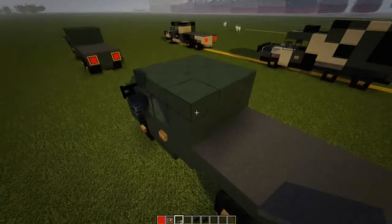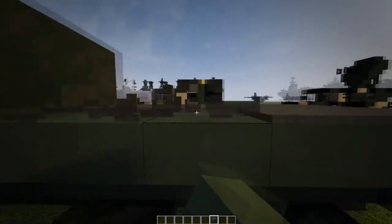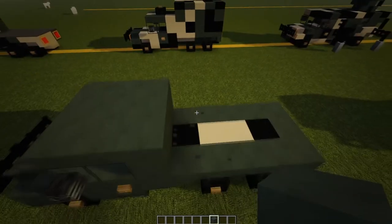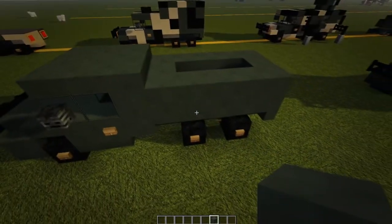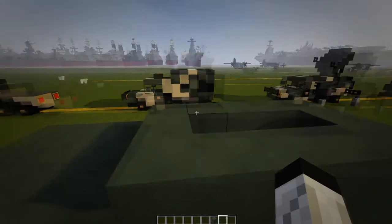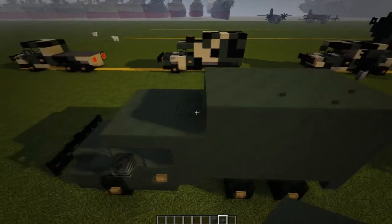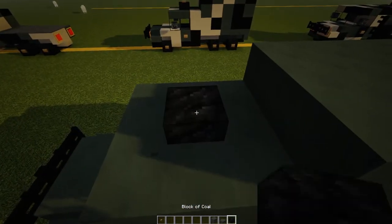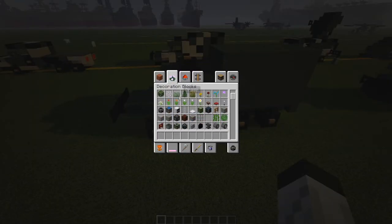For the second truck, clear your inventory by getting rid of the dark gray carpet. Then put a five by three wrapping around in here, do that again, and then a five by three with slabs on top. Grab your wheel block and button and put it directly in the center on this part here.